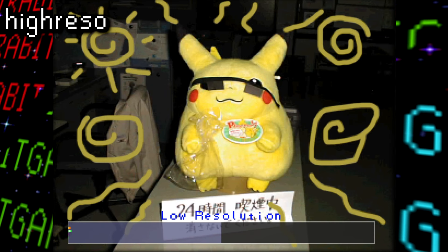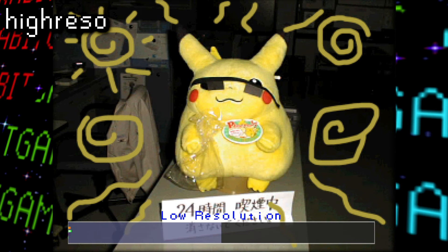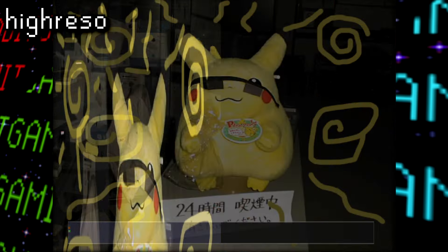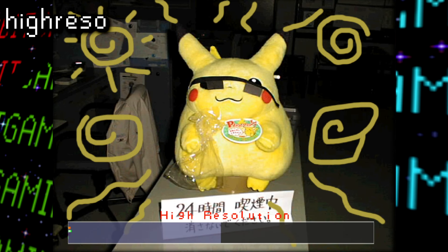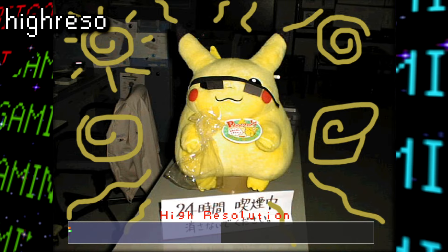Hi-Rezo greets us with a cool, chonky Pikachu with some shades half on and holding a plastic bag because reasons. This appears to be in some Japanese office, and I have no clue why these drawings are on this image. Here, all you can really do is swap between a low and high resolution version of the image. There's also a hardware usage meter on the bottom, so this was clearly used to test how usage differs between the different resolutions.